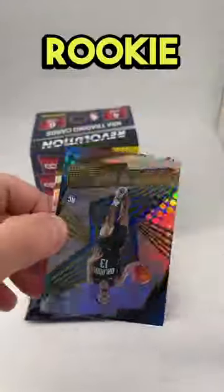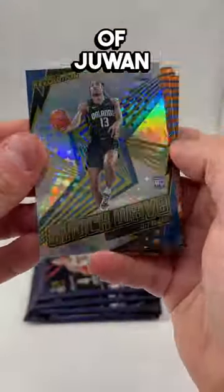Next up we have a Shockwave rookie card of Jed Howard, the son of Juwan. That's a pretty good-looking card.